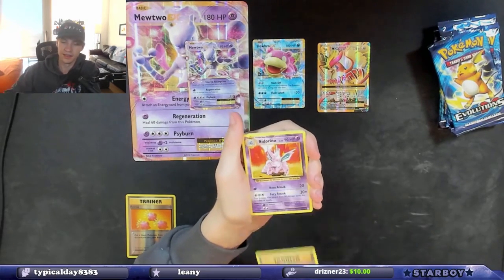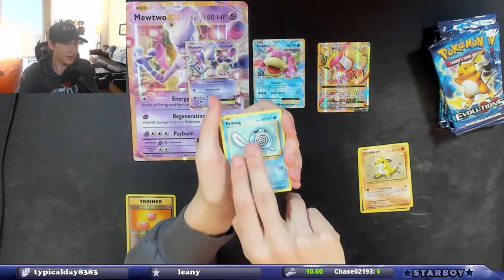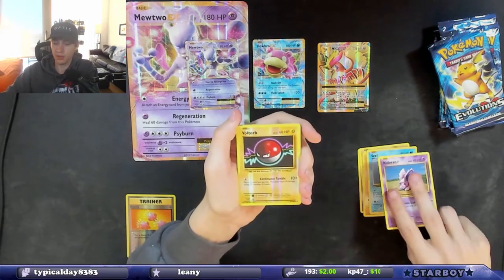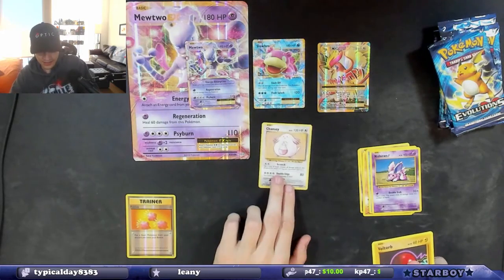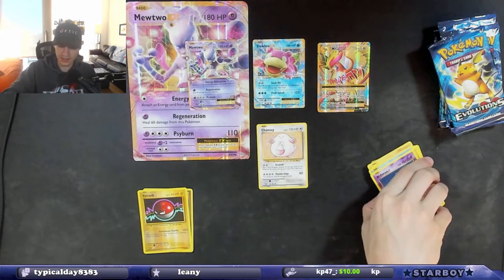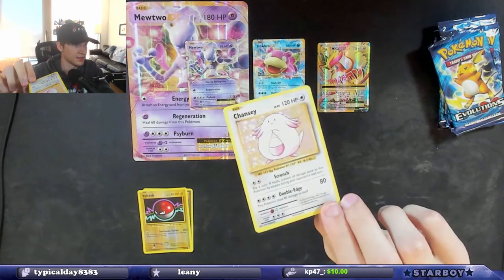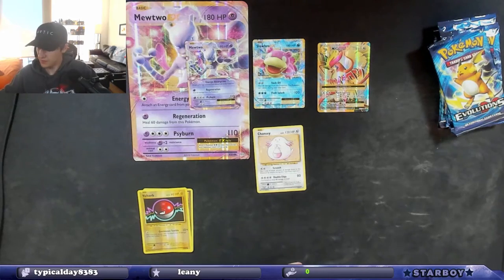Trainer, Nidorino, Poliwag, Diglett, Seal, Nidoran, a reverse holo Voltorb, and a holographic Chansey. I like this Chansey — I know the OG Chansey is worth a lot but this is beautiful. I love the way it looks, so simple but so good. Love it — we're two for two so far!